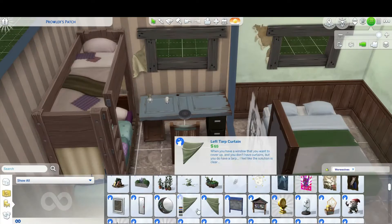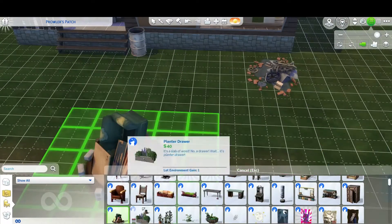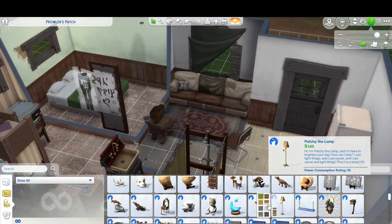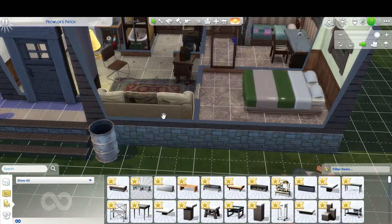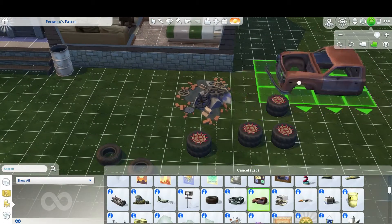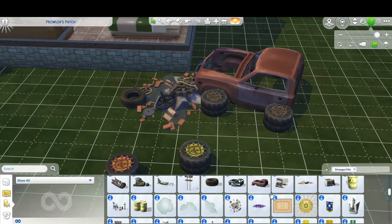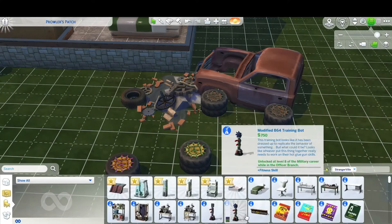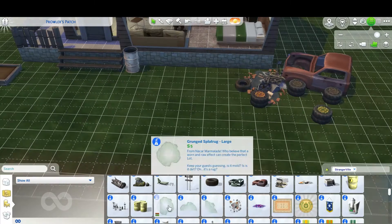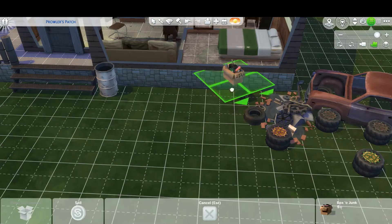My favorite part of the build was building this whole campfire area and putting down all this debug trash — it was just so fun. I used a lot of stuff from Eco Lifestyle because they have all those trash piles with broken fridges and a broken bathtub. I think the car is technically from Strangerville. It was fun to layer all the items together because I wanted a functional outdoor space that also suited the werewolf falling-apart cottage vibe, with a bunch of those tire chairs.